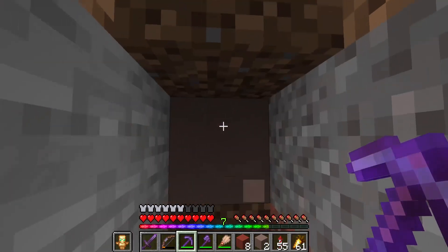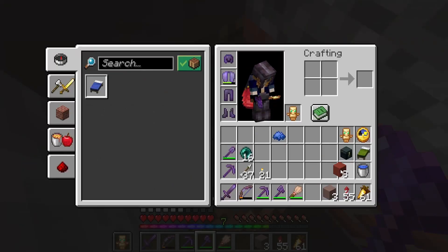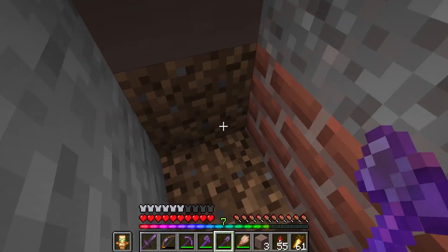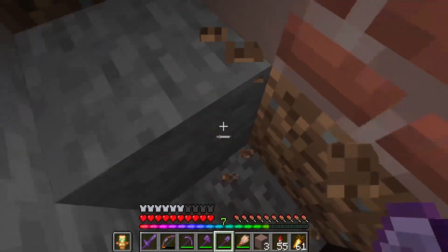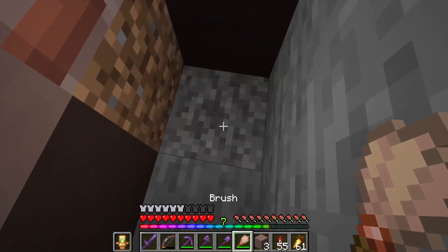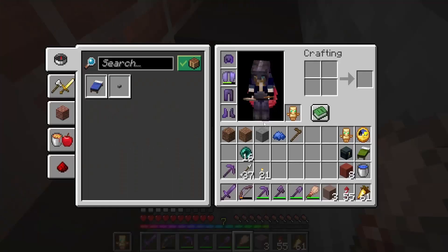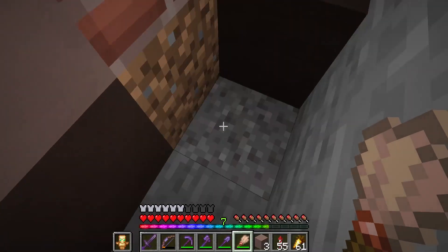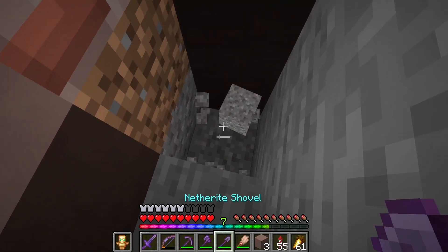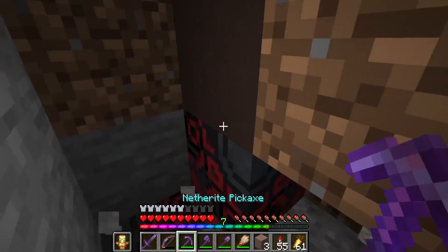We'll also need our shovel here, and like I said, be a little careful. There we have some more suspicious sand — let's see if we're lucky. We got a wooden hoe, not the most exciting, but we're going to continue on down here and see what we can find.